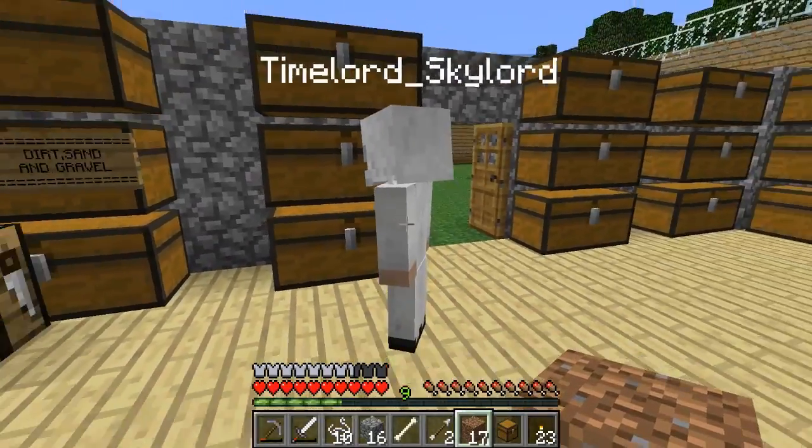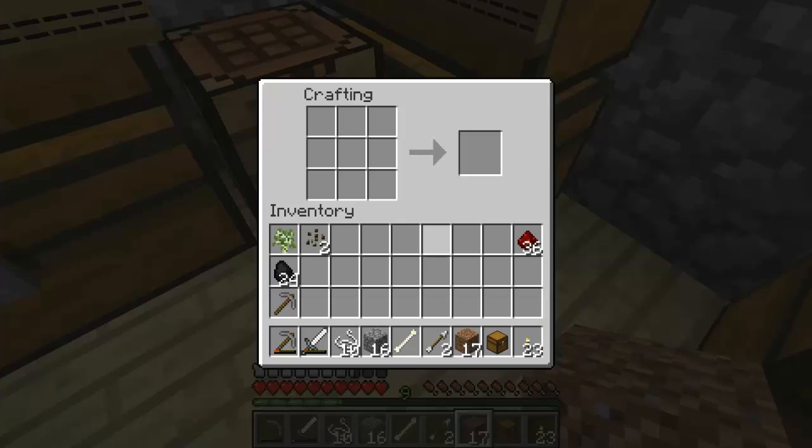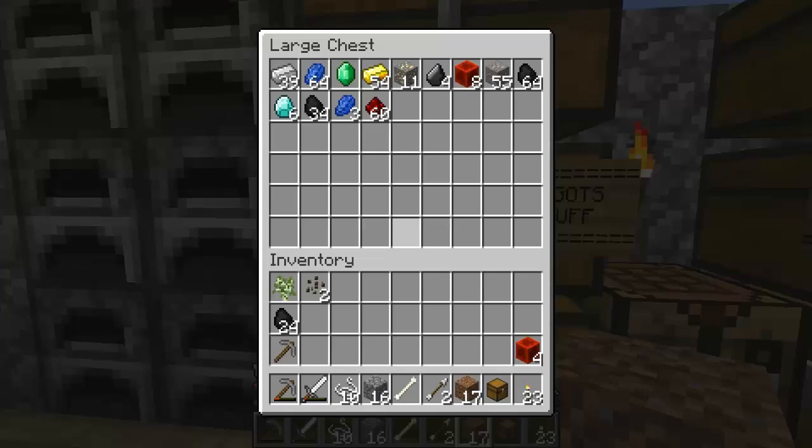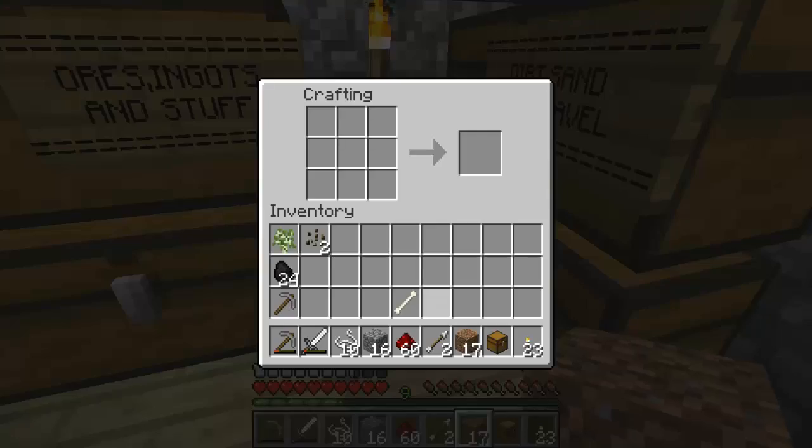But that'd be cool. Now label chests here. I have no idea what you're talking about. You're better at organizing than I am. No I'm not. Yeah, I am. You can do this, okay. I need armor and stuff. I'm turning all of our redstone into redstone blocks.